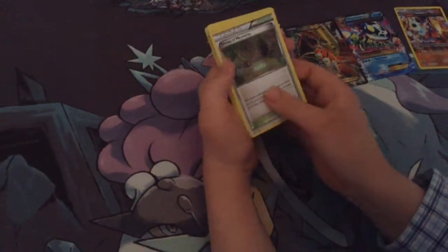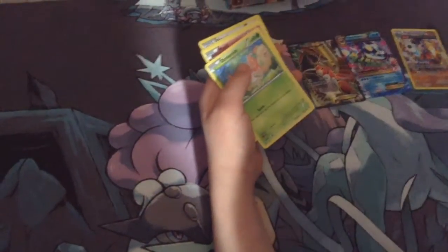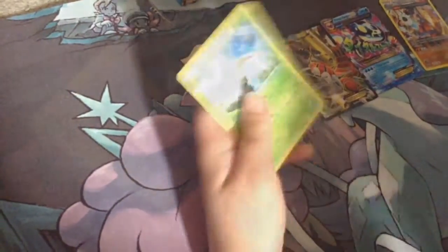I got a Lantern, a Shrine of Memories, a Vibra, Drilber, Shroomus, a Merrill, a Corphage, a Staryu, a Bivril, and a Beteen.